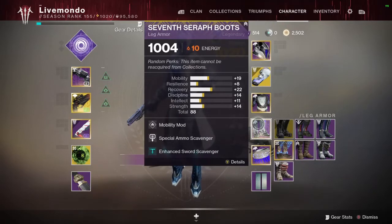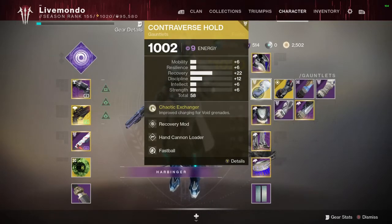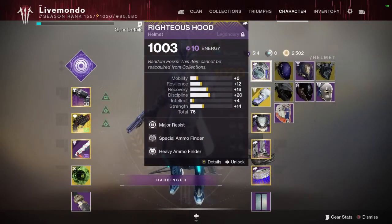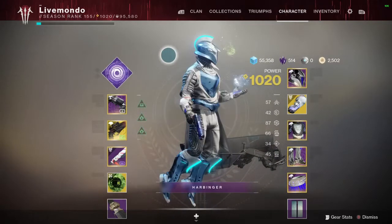I'm going to couple that with Passive Guard, which makes me harder to kill when I've got the sword out. Enhanced Sword Scavenger, Unflinching Light Arms and Hand Cannon Reserves — pretty good. You can see I've got a lot of recovery. Controverse Holds for the recharge of my grenades, and I always like Fastball on. Major Resist, Special and Heavy Ammo Finder are really a must for doing this, because it really increases the amount of Heavy and Special that you drop.